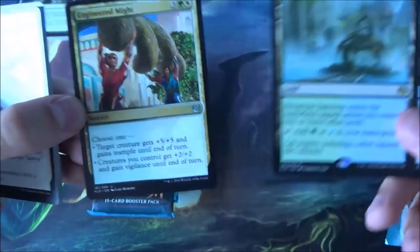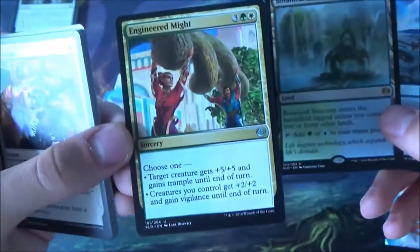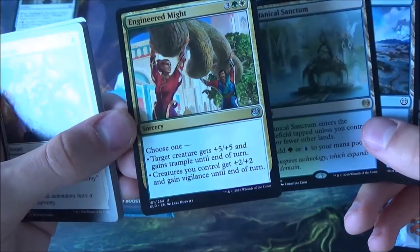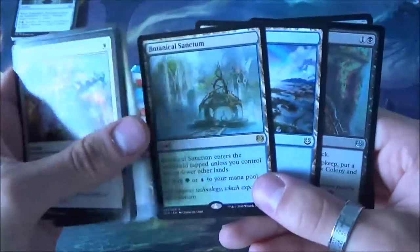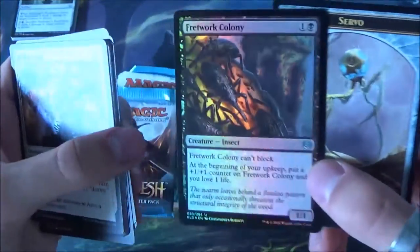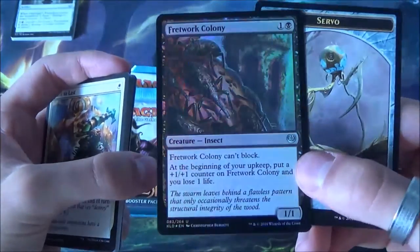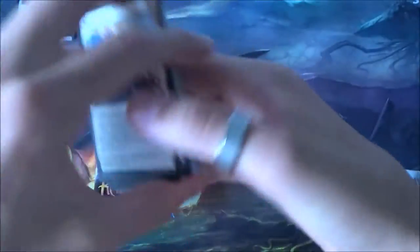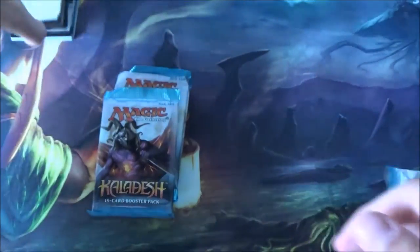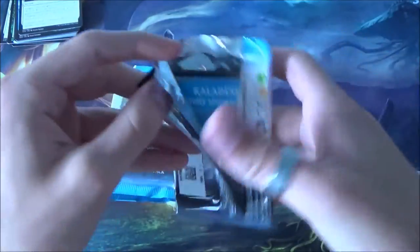Scars of Mirrodin featured this kind of land as well and this one is really strong too - good playable card. I think this is a good start for green-white for my pool. We also have a nice foil card - Fretwork Colony. It grows every single turn but it can block and you lose life, so it's a threat. If you don't answer it correctly you will be overrun.